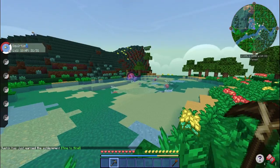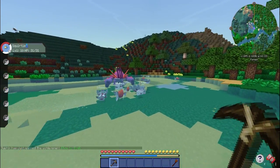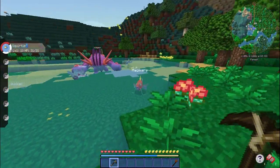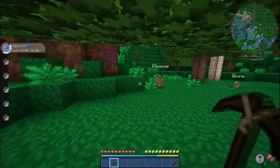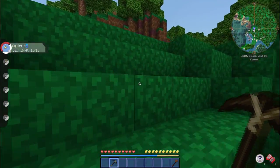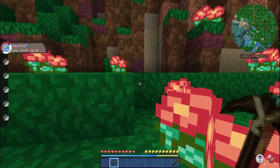Holy crap — is that a Mega Shiny Swampert?! Holy crap! We won't even be able to try and face that. They've got a lot more Megas in this, which is going to be awesome to mess around with. I don't think I've ever, even in previous series, really messed around with Mega Pokemon or gotten the Mega Stone — I don't know what you'd call it.